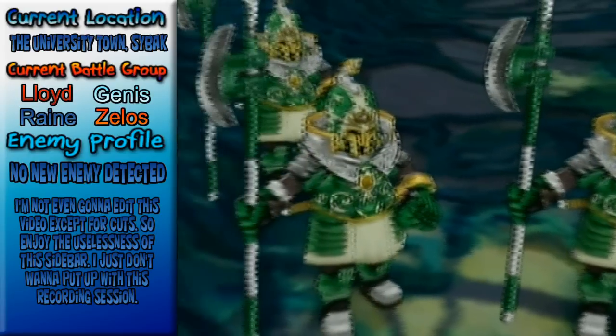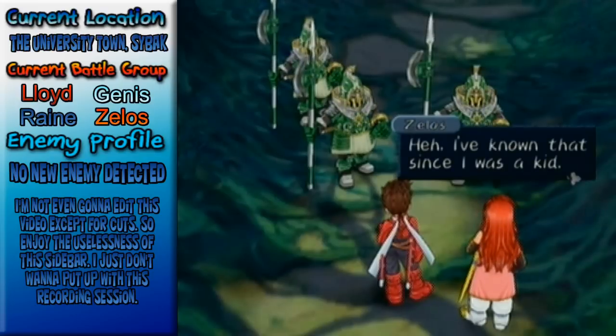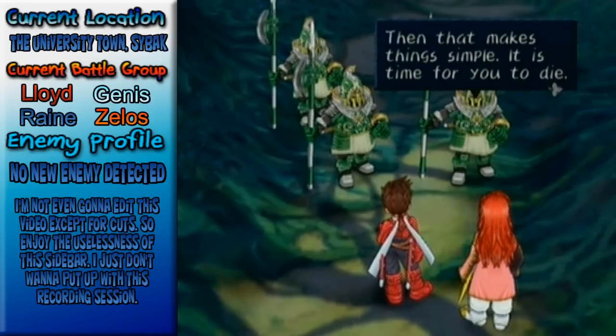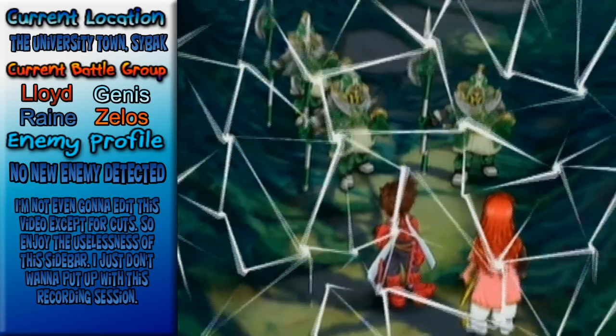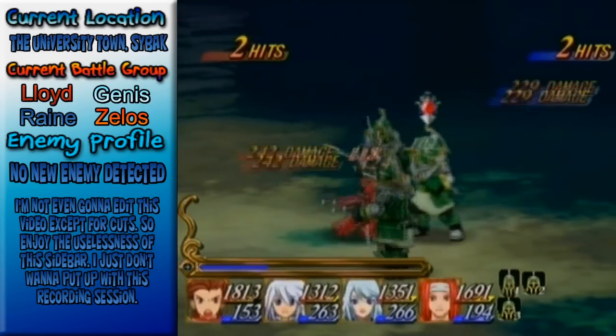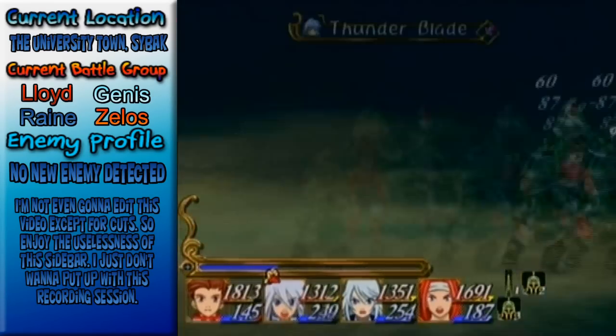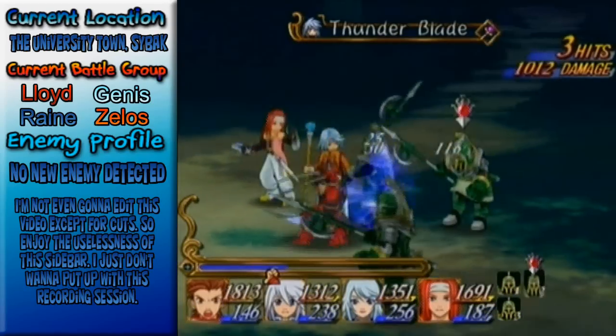Whoops, it's the Papal Knights. Zelos, the Chosen, you are in the way of the Pope. I've known that since I was a kid. That makes things simple — it is time for you to die. We are not going to die. I think we've already gotten these guys. We've covered Cardinal Knights before — they're the same. It's basically the same boss fight as before.